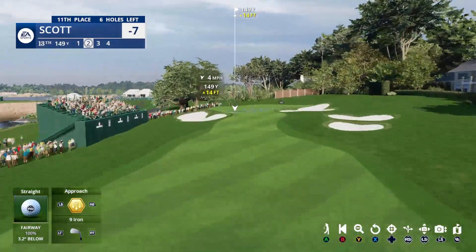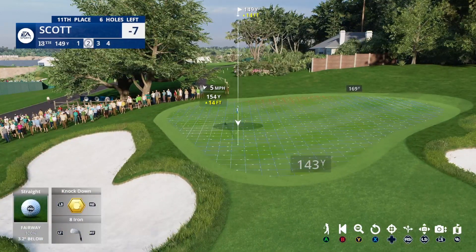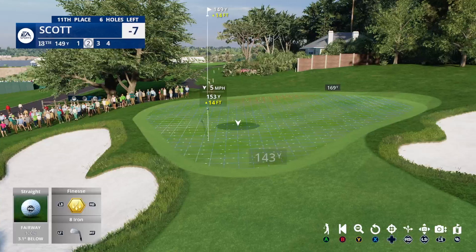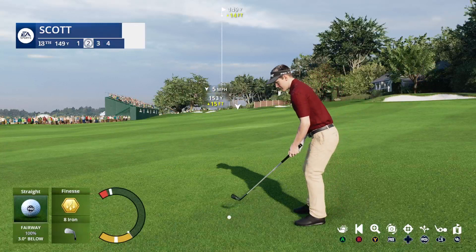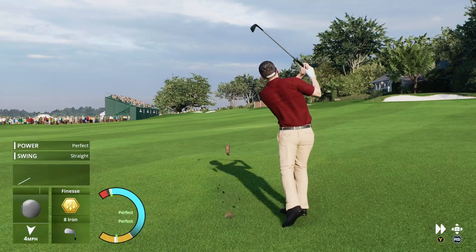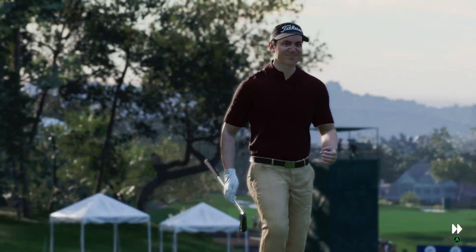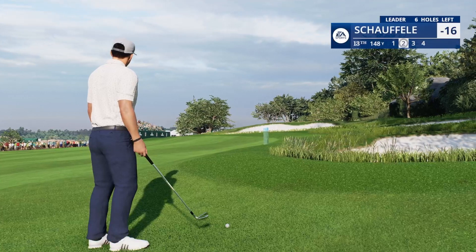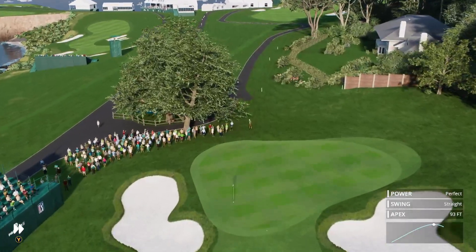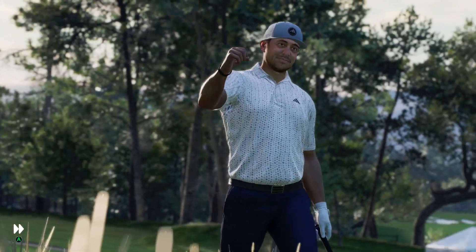Walking the course today, let's bring in Notah Begay III. Looking at 149 to the hole. Wind definitely hurting into his face. That's a disappointment, Frank — yeah, green light special really came up considerably short. Pretty good tee shot. He'll play this second shot from the right side of the fairway. Stuck the follow-through right there — this could be really good. That looks like six or seven feet in there, and that is an excellent approach shot.